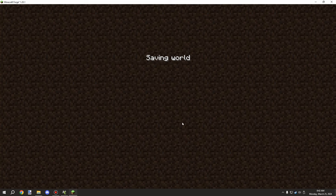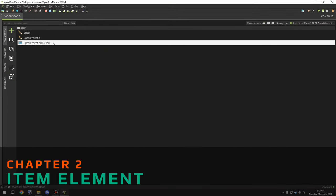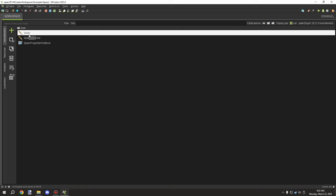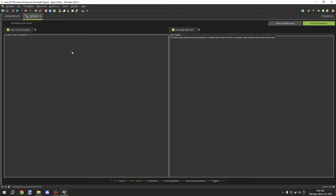Let's go into MCreator and take a quick look at how it's all set up. We have three elements: our item, our projectile, and the projectile hits block trigger. This is for when it hits a block. We'll start with the item.